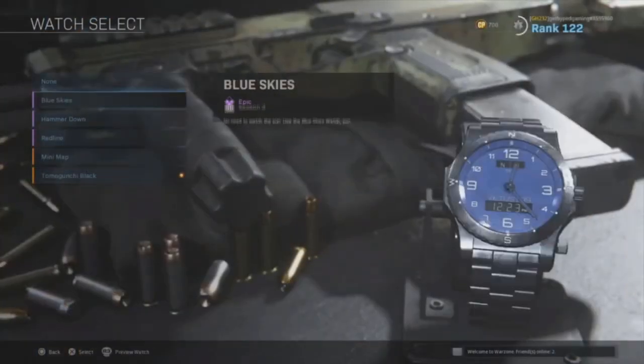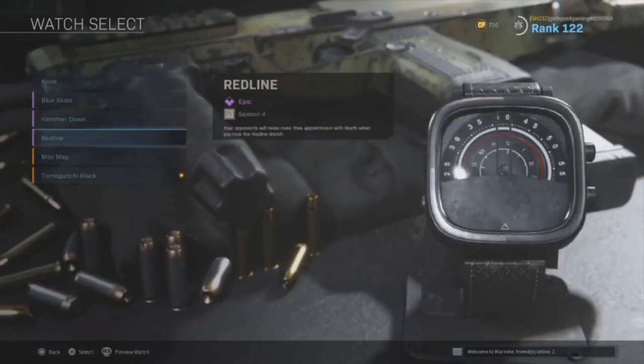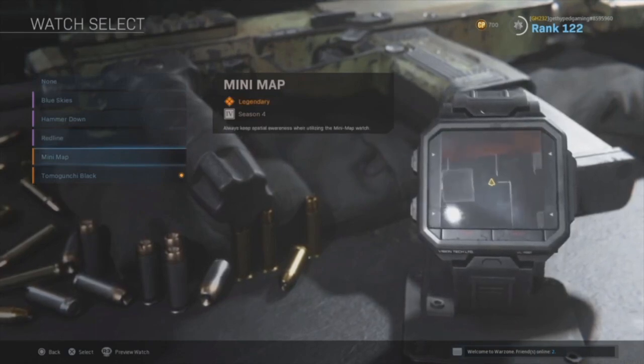Next up in the honorable mentions are going to be all of the wristwatches from the Call of Duty series. If you're not familiar with Call of Duty, it's a first-person shooter, and your wristwatch is visible pretty much the entire game. There's a whole plethora of wristwatches — they're all unlockable in the multiplayer. Each mission pretty much has its own wristwatch, especially in the later release games like Call of Duty Cold War. In different missions you have different wristwatches, and depending on the wristwatch you use in multiplayer, some track different stats than others. It's a pretty cool feature — collect them all, Pokémon style.